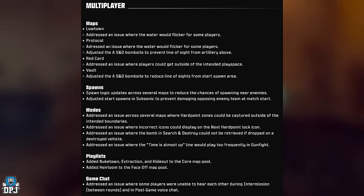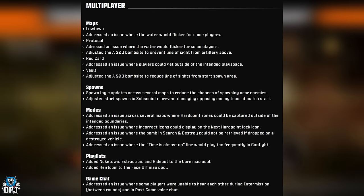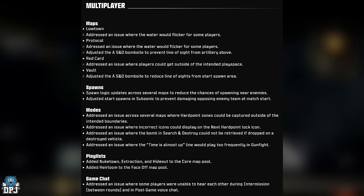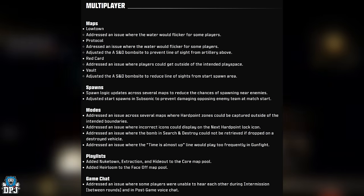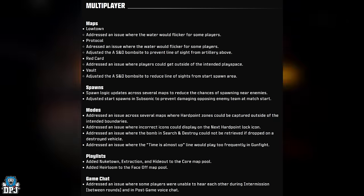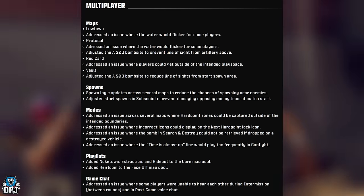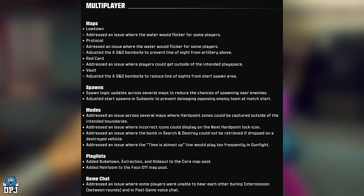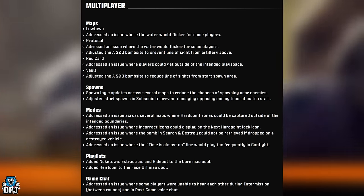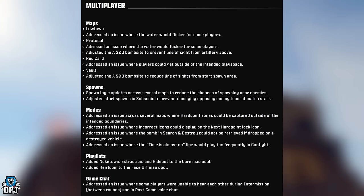Adjusted start spawns in Subsonic to prevent damaging the opposing team at match start. Addressed an issue across several maps where hardpoint zones could be captured outside intended boundaries. Addressed incorrect icons on the next hardpoint lock. Fixed the Search and Destroy bomb not being retrievable if dropped on a disabled vehicle. Addressed the 'time is almost up' line playing too frequently in Gunfight.